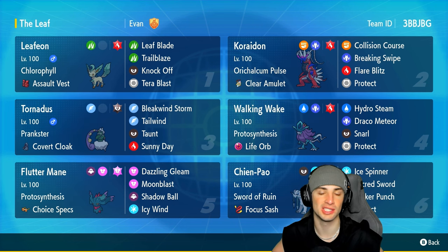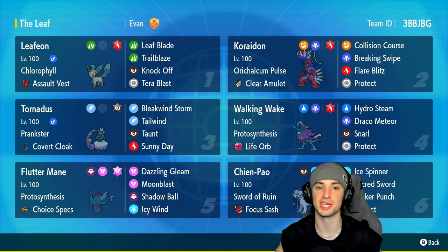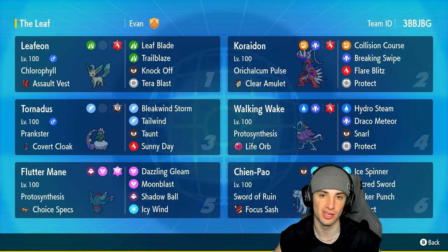Let's talk about Leafeon's build. It's rocking Chlorophyll to double its speed in the sun, Assault Vest as its item, and a great move set of Leaf Blade, Trailblaze, Knock Off, and Tera Blast with the Fire Tera type, so you can still do some big time damage with Tera Blast in the sun.